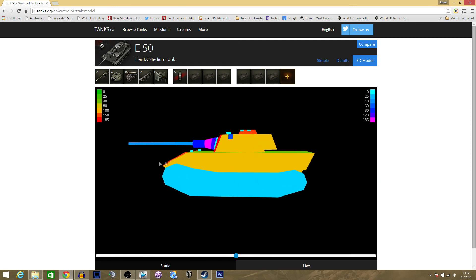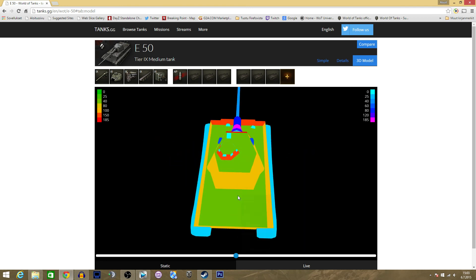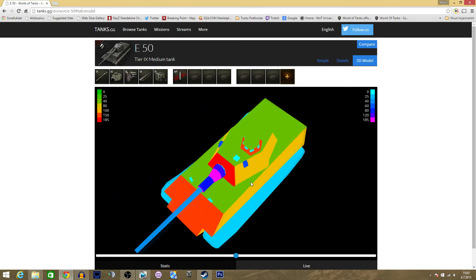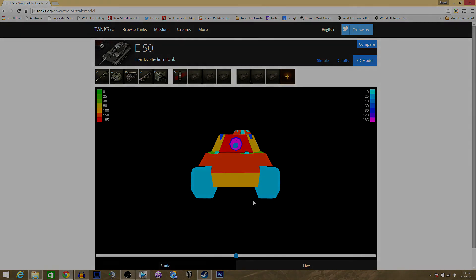If you angle too much, the side becomes your weak point at both hull and turret. The flat side is 80mm and unsloped, so many guns will penetrate you there. It's important to keep the tank moving and not give enemies a sitting target. The turret side and rear are also 80mm. The top of the tank is just paper — don't rely on that under any circumstances.